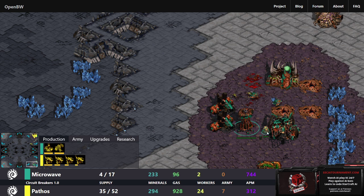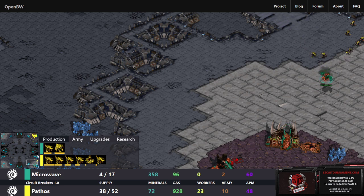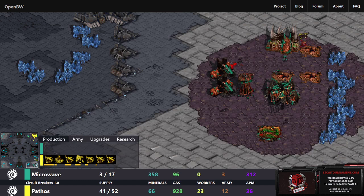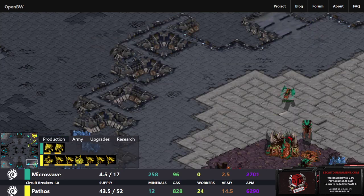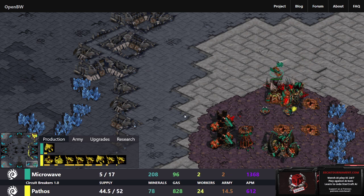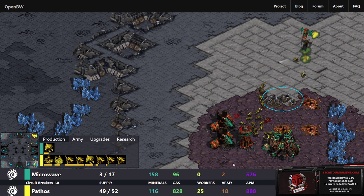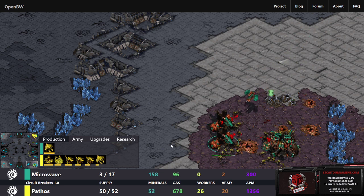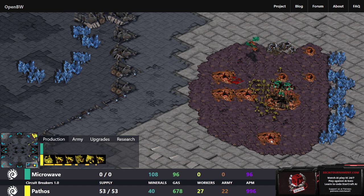There is one Mutalisk on the way. Being forced to cancel that Hatchery. Microwave currently has no workers — has to save money and larva for drones to try to recreate its economy. But there are just going to be too many Zerglings for that one Mutalisk to handle. Losing the drones it just made immediately. Nice targeting of the Spire there — good targeting logic from Pathos. And with that, Pathos takes the win, looking pretty strong. Another AI I'm looking forward to seeing in the SSCAIT round robin.